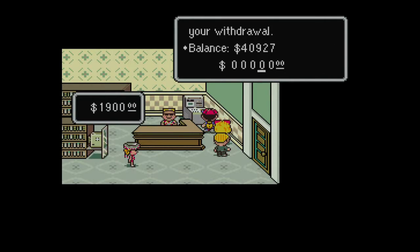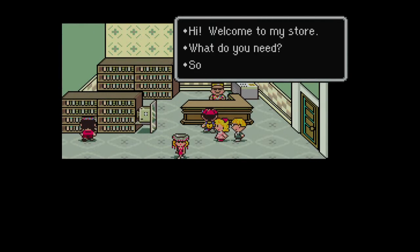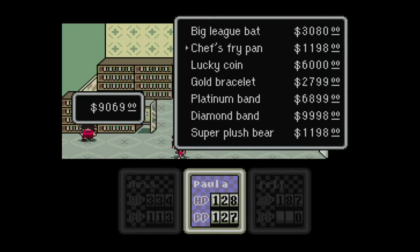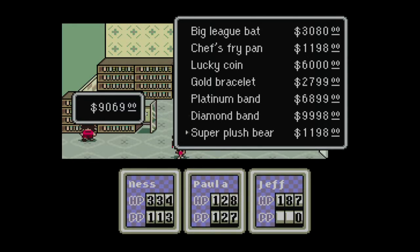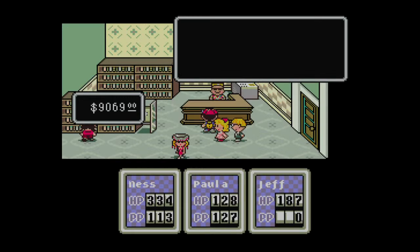Probably get like 10,000 — is this 10,000? No, that's 1,000. Okay, so now let's buy the big league baseball bat for Ness, and then sell our Mr. Baseball Bat. Chef's frying pan — not as powerful. Lucky coin — wow, that's a lot of money. Gold bracelet, platinum bracelet, platinum band, diamond band. This is a lot of money for this stuff. $9,998 for a diamond band — I have to get more money.